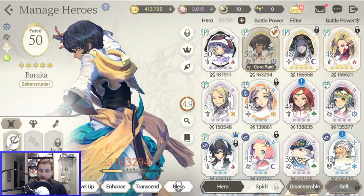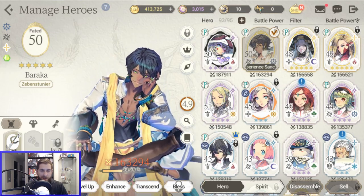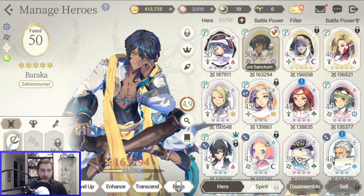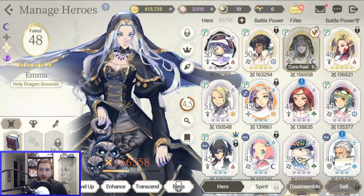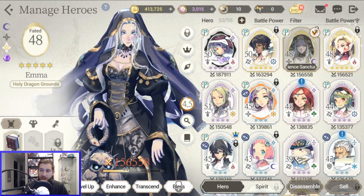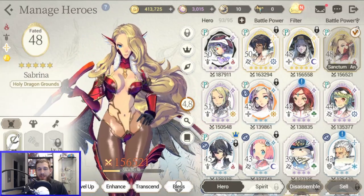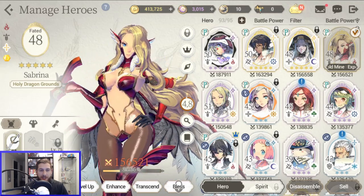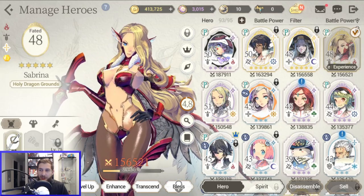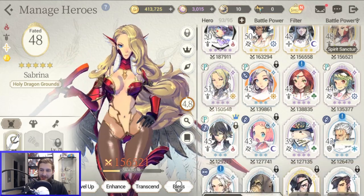I've also been able to pull some Fated units. Baraka is one of them — he's super powerful and has definitely been carrying me through the game so far. I've also got Emma, who is terrifying but really cool with a design I haven't seen in other games. Then there's Sabrina, who is the daughter of a noble house but walks around like that — good on her for not sticking to what her upbringing probably informed her to wear.